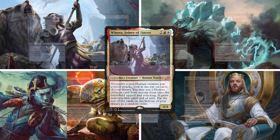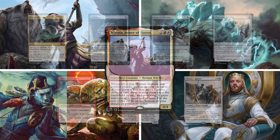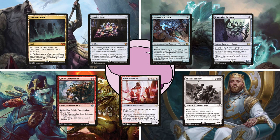Third is Matt on Winota, Joiner of Forces. This is a Boros Stax deck that cheats powerful creatures into play through his commander's ability. His opening hand has a Cavern of Souls, Jeweled Lotus, Hope of Ghirapur, Phyrexian Revoker, Goblin Cratermaker, a Blade Historian, and his London Mulligan is a Thalia's Lancers.